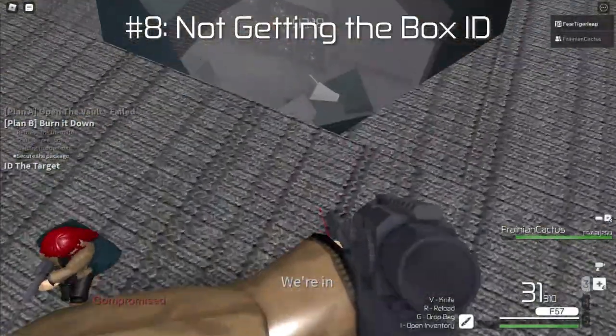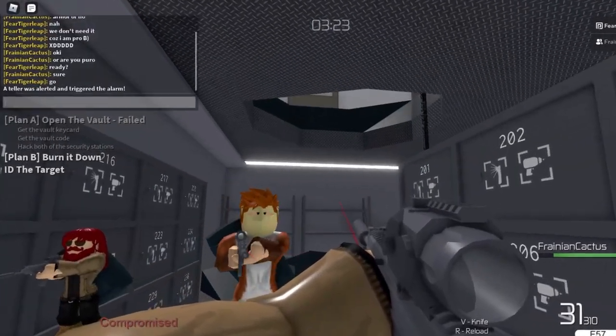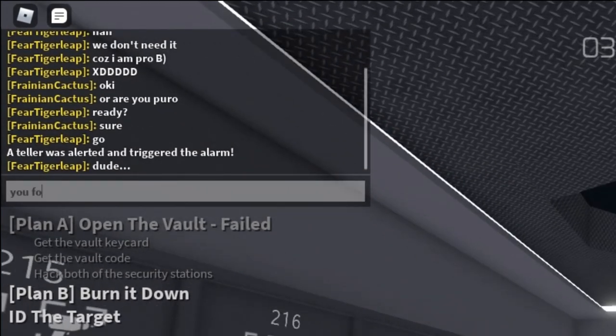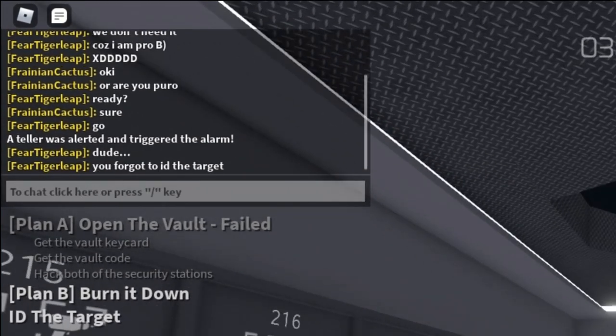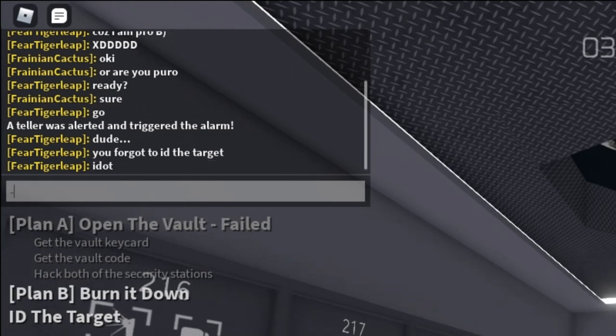Number 8: Not getting the box ID. In the Deposit loud, sometimes everyone forgets to check the archives for the box ID and we don't realize it until after we get to the vault. This may seem really stupid, but you'd be surprised by how often this actually happens.